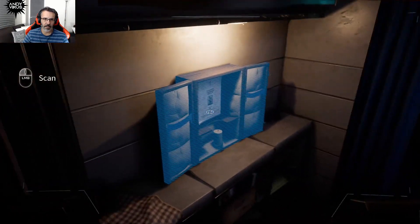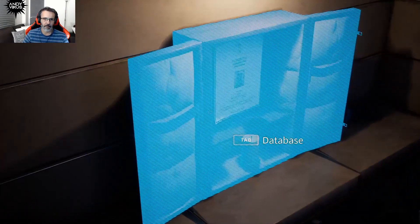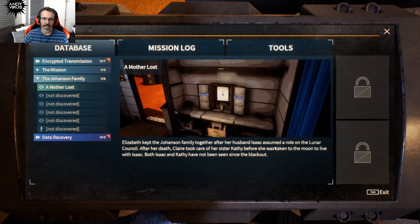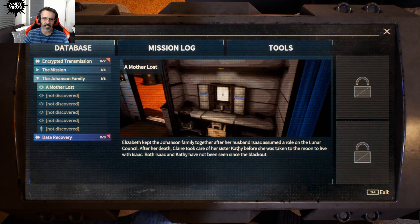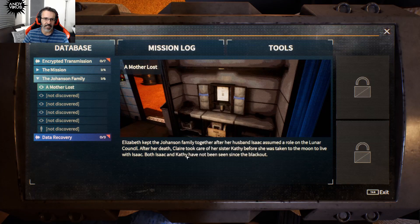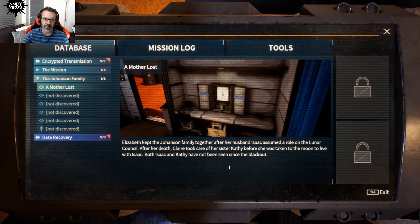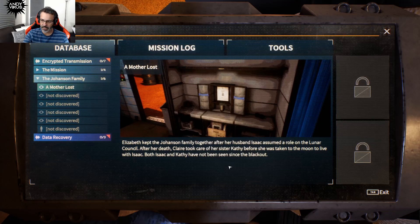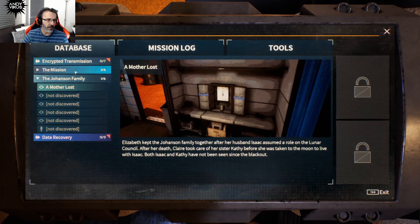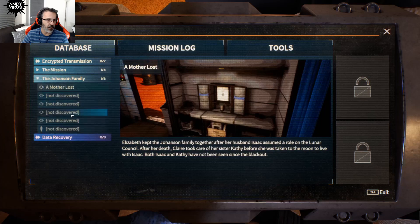Scanning another item: 'A Mother Lost — Elizabeth kept the Johansson family together after her husband Isaac assumed a role on the lunar council. After her death, Claire took care of her sister Cathy before she was taken to the moon to live with Isaac. Both Isaac and Cathy have not been seen since the blackout.' So Cathy is Claire's little sister — also not yet found. We now have the database with mission logs, tools, com device, astro tool, and oculus.